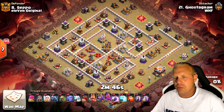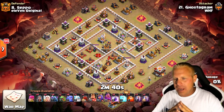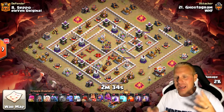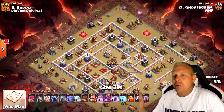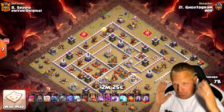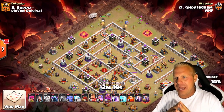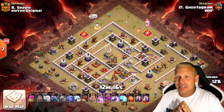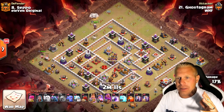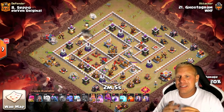Here is another example — this is a little different entry than the first two. This is going to be a queen walk into the Pekka Bobat entry, which is actually the version I learned first. When I first started using this attack, that was all I would look for — a queen walk into a nice entry. Then I saw Hex wrecking bases by entering straight in like an old-school HGHB attack, which made it available for many more bases. But queen walking into an entry is still definitely an option.